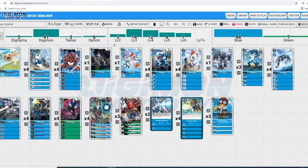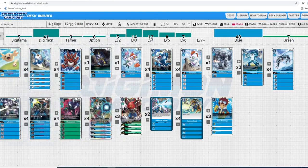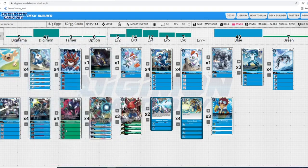Paildramon is also able to Digivolve over green since he has a DNA Digivolution. Next up we got Dino Beemon — he has piercing, meaning when this Digimon attacks and deletes an opponent's Digimon and survives battle, it can still perform a security check, plus he has jamming. Dino Beemon serves a different purpose by getting around blockers — they can't block because they're just going to get pierced and you get the check anyway. The priority is Paildramon though, to get those re-stands off Imperial, since Dino B does not have that inheritable. We run eight ultimates specifically because they synergize with Imperial Dramon's name-dependent effect.